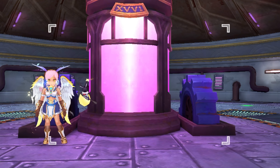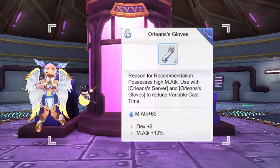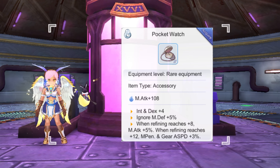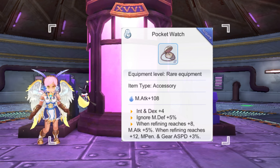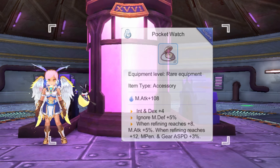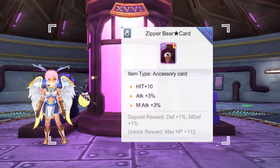For accessories, here are a few options: the Eye of the Lahan, the Orleans Gloves, or the new Pocket Watch. The Pocket Watch is dropped by Dark High Wizard Katarina and gives adequate magic attack, INT, DEX, and Ignore MDef. Refining it to plus 8 grants plus 5% magic attack. Pairing it with the Monocle activates a set effect which increases HP and SP regen speed, Ignore MDef, and magic attack. As for accessory cards, you may inlay a Zebra Bird Star card for plus 3% magic attack, or use a race damage modifier depending on the mobs you're farming.